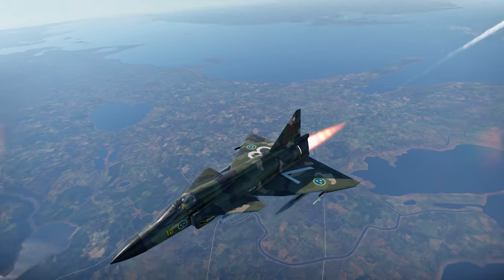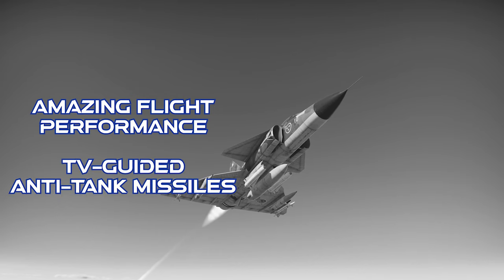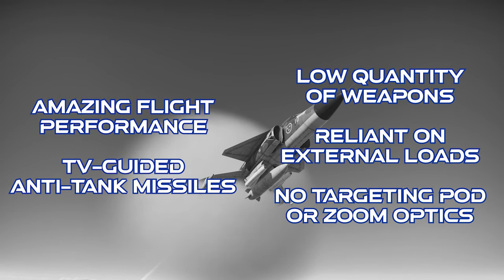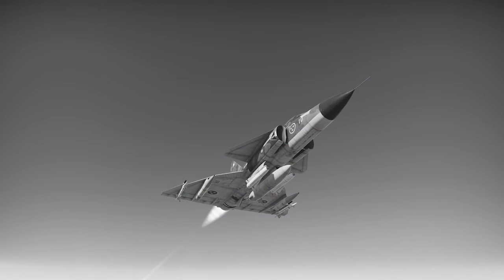To close out on the AJS-37: this jet has amazing flight performance, and it can take TV-guided missiles for close air support. However, its quantity of weapons is just inadequate. It carries its countermeasures and guns on external pylons, and it doesn't get any kind of targeting pod or advanced optics. The final verdict is that this jet feels like a fish out of water — it gets sucked into top-tier BR-12 matches where its limited weapons and lack of targeting optics seriously hold it back. It's incredibly difficult to be effective with this thing in the current meta as of mid-2023. Maybe someday it'll get those AMRAAMs. As always, thanks for watching.